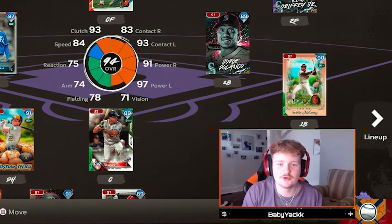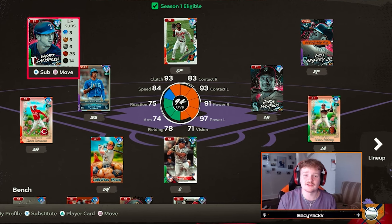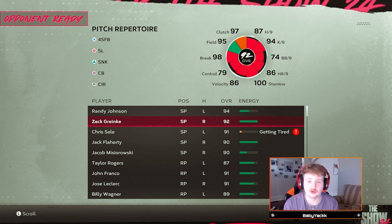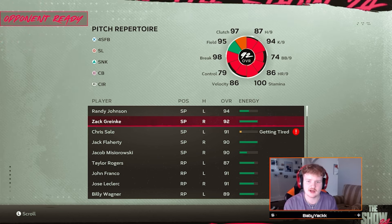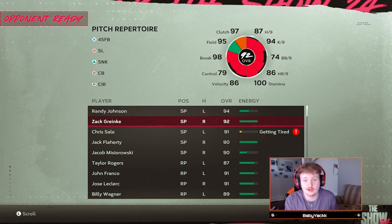Today I'm going to give you guys something a few of you asked for on my last video — a step-by-step pitching sequence tutorial. For the first four to five innings of this game, I'm going to give you everything that's going through my mind when I'm choosing what pitches to throw and where to throw them. We're going to be throwing Grinking on the bump because he's a very attainable card with a pretty decent pitch mix: four-seam, slider, sinker, curveball, circle change — which is pretty much all you need to do well online.